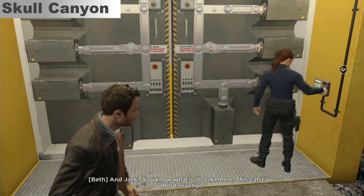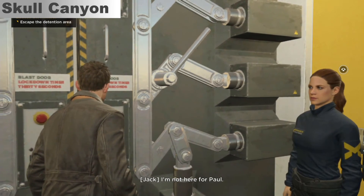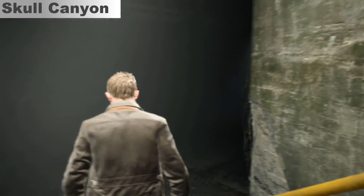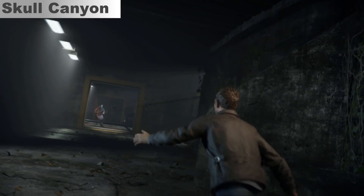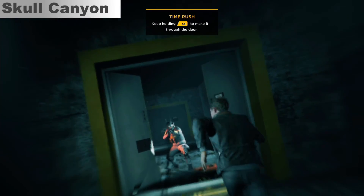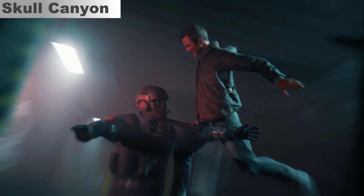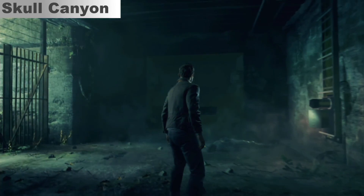And here's the Windows 10 version of Quantum Break running on the Skull Canyon. Right off the bat, it's running at 720p because the game doesn't even allow me to select 1080p — it's complaining about insufficient VRAM. If you're watching this at 60 frames per second, you'll notice the framerate is a bit stuttered and slower than the console counterpart. The graphics look a bit weird overall since most games aren't expecting you to run with an Intel chipset, so the optimization is a bit different.